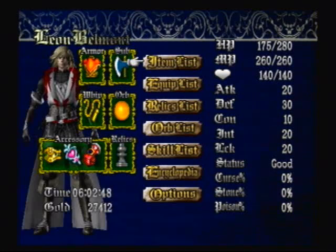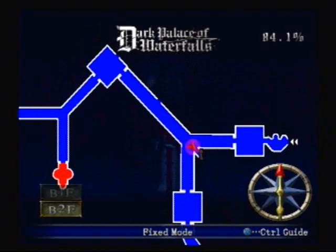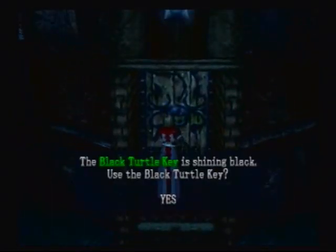Hey everybody, the BondGuest back! Welcome to part 13 of Let's Play Castlevania: Lament of Innocence, brought to you by GameAnyone.com. We're back in the Dark Palace of Waterfalls at B2F. I had to use that skull shoot again through the southeast, and I'm still not a fan of it because I keep missing everything. Anyways, we got the black turtle key from the previous place, which should allow us to get in here.